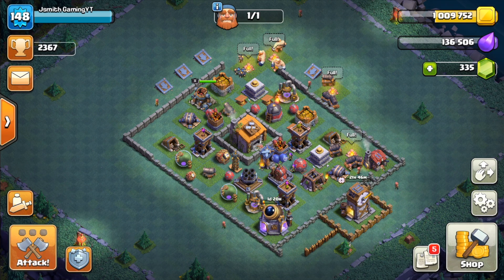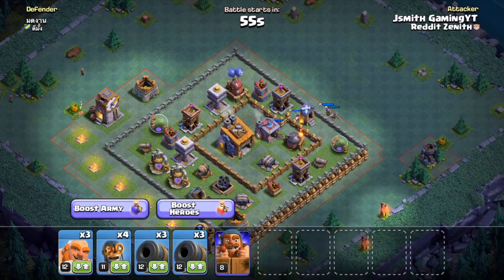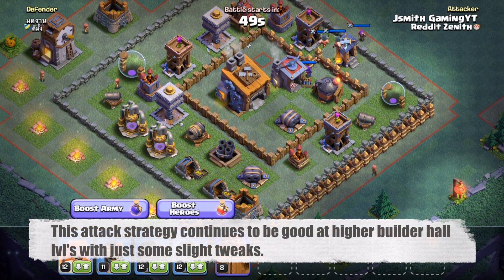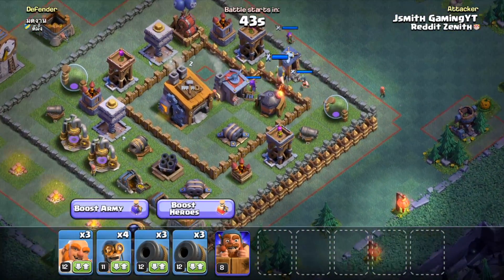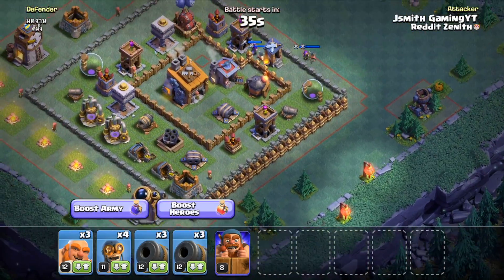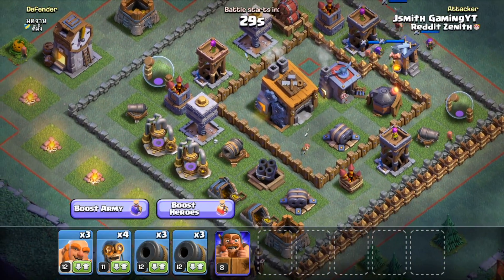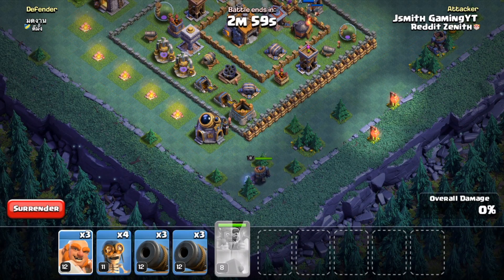Now it's time for the live attacks. Off the bat we're going against another Builder Hall 8 — a little more established and not as rushed, so this is going to be interesting. First things first, we're going to try to take out that mortar as soon as we can, then do more of a bottom push because we want to take out the Builder Hall and at least secure the two-star. Let's place down the battle machine and get that going.